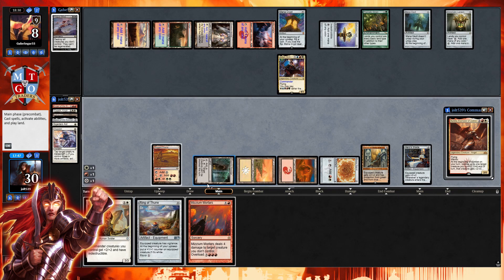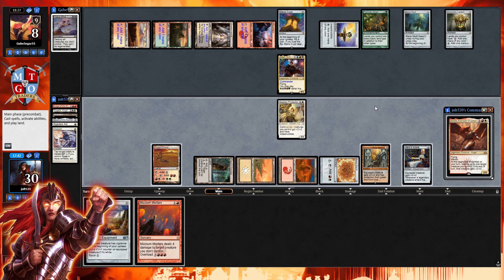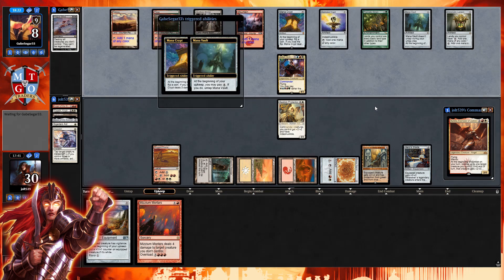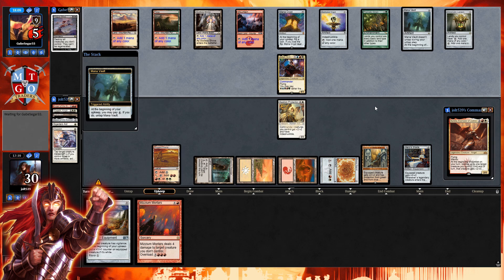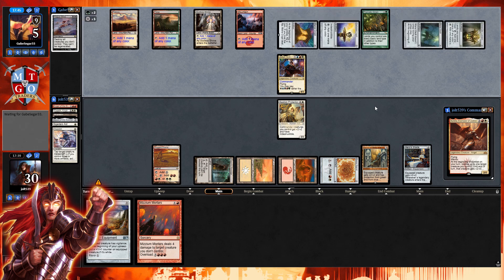Bastian Bringer enters the battlefield — that's going to give Aurelia indestructible whenever we get her down next turn. Pass the turn. They have two cards in hand. One good thing about voltron: Joda is sitting at eight life. Getting Sword of Body and Mind onto Bastian Bringer, pushing past Joda might be enough. Mana crypt trigger makes them lose three life — oh yes! Then Mana Vault trigger — let's pay for that. We can put Sword of Body and Mind onto Bastian and push past Joda.